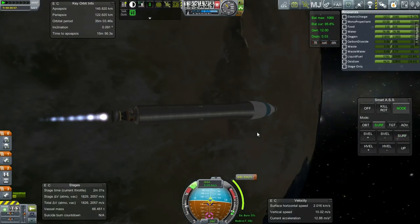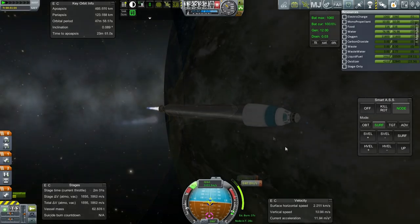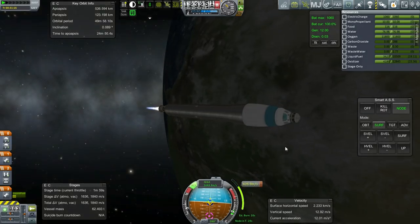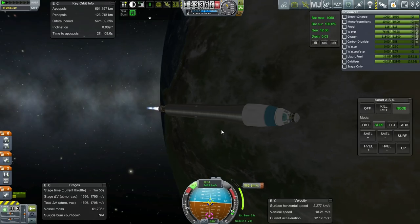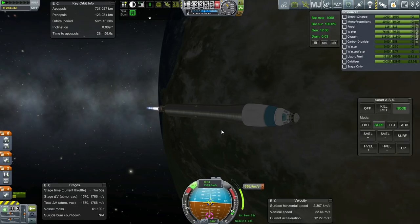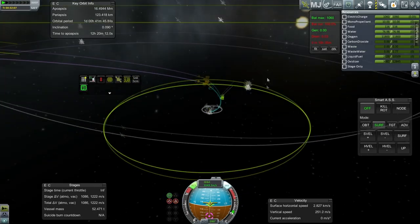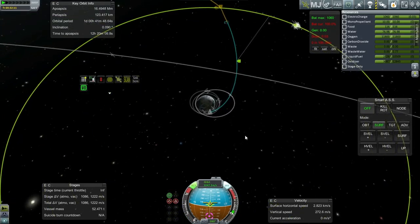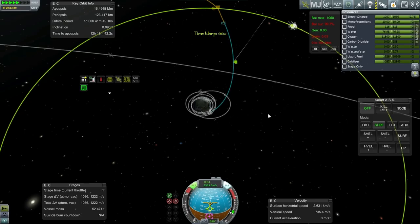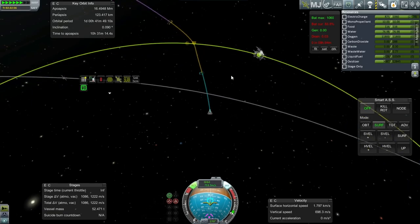It's not going to take very long to do this burn. Being a little early probably won't be a problem. As far as electric charge is concerned, we don't seem to be consuming very much — the Mainsail is providing 12 units per second so the drain is only 0.03 apparently. We've got 1,222 meters per second. Let's head over there. Electric charge should be fine — nine hours and two minutes — we'll definitely have this done before then.